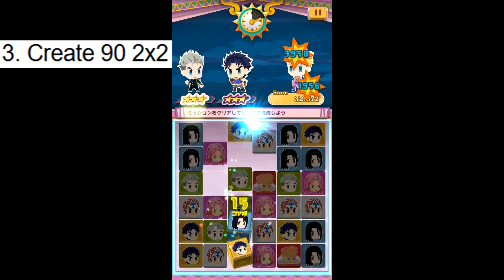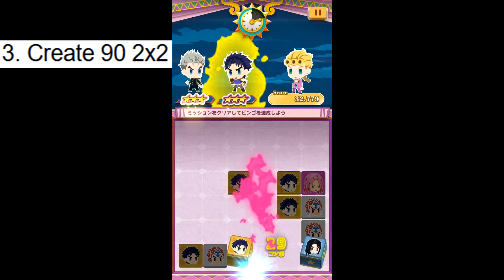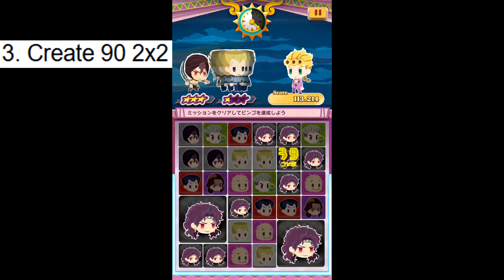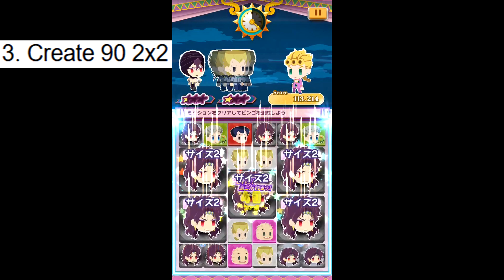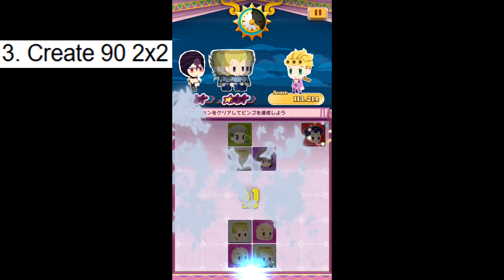Challenge 3: Create 90 2x2s. A 2x2 is when you connect panels into a 2x2 square formation during stand-up, and the 4 small panels combine into one large panel. You'll need 90 of these. You can speed this up by using any replacer — I'd recommend Kars because he can make 3 2x2s from his skill. Note: if you make a larger square like a 4x4, it only counts as 1, not 4. This is 90 total, not in one run. Challenge done.